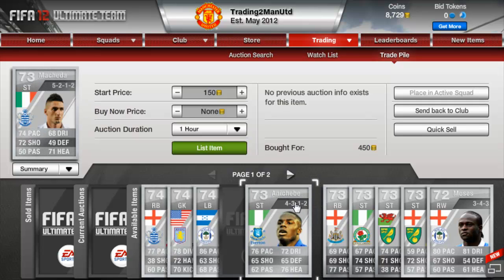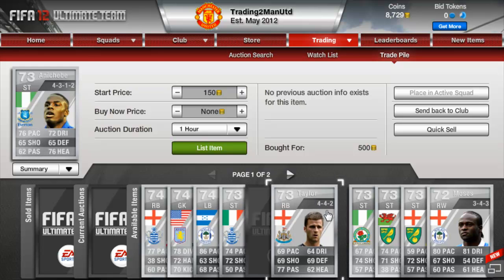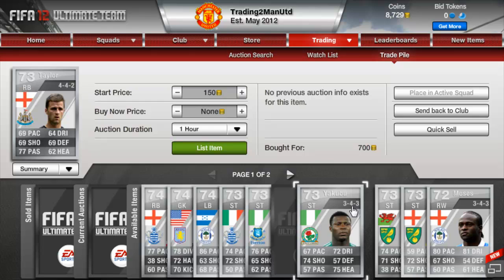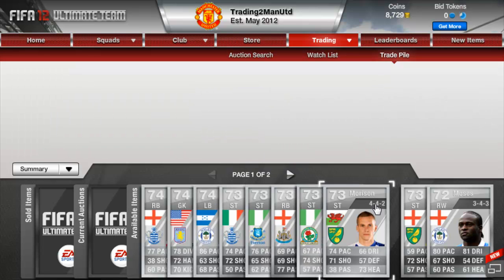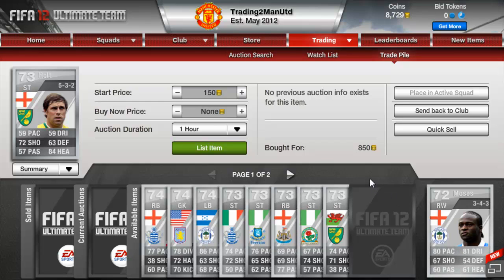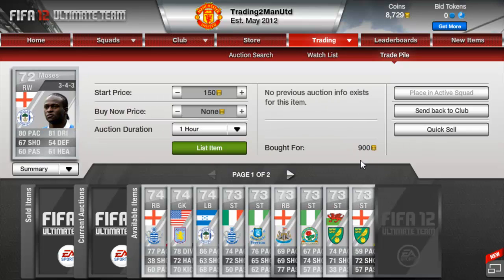Makeda for 450, hopefully get about 900 coins for him. Striker for Everton for 500, hopefully get about 1k for him. Taylor in a 442 for 700, hopefully get 1500 to 2k for him. Yakubu picked up for 500 to try and double our coins, so about 1000. Morrison picked up in a 442 for 500, hopefully get about 1000 for him. Holt in a 532 for 850, hopefully get about 1300 to 1500 for him.